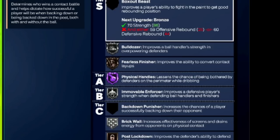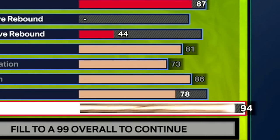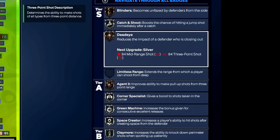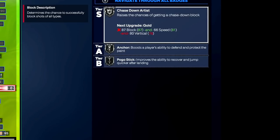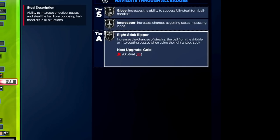We're going to put up our vertical to a 78, unlocking Silver Posterizer, Silver Chase Down Artist, Gold Arrow Wizard, and Silver Pogo Stick — plus those contact dunk animations. Stamina gets upgraded and we get Silver Workhorse and Silver Handles for Days. There are a lot of badges showing up at Silver, and that's what's great about this build — it gets all the very important badges at Silver, a lot of underrated good badges at Gold and Hall of Fame, and even with a 78 three-pointer we still get Bronze Catch and Shoot and some other shooting badge requirements.